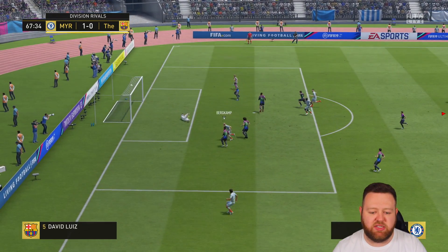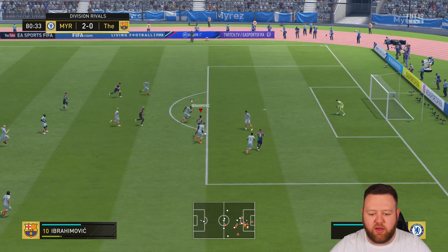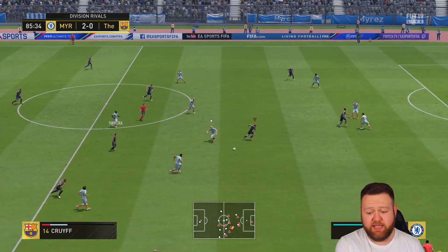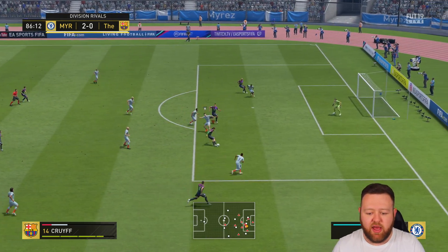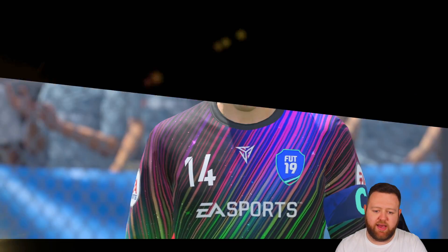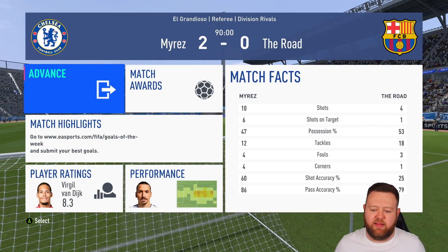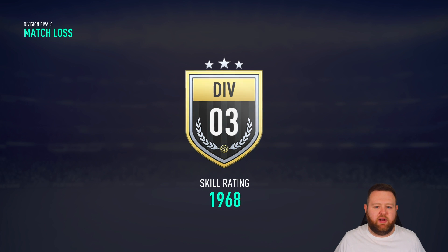He can get in those positions, I just need to try and make it happen more often. The teams I was coming up against in Rivals were kind of crazy — some people had loan icon moments, some people had lots of regular icon moments. This particular match I was 2-0 down. I don't score — I get this chance with Cruyff, I could have definitely taken another touch, moved into the box and probably played it across, but I wanted to take the shot when I did. That wasn't smart. I lose 2-0 there, and the players and teams you come up against in Rivals, for me, is the least enjoyable side of FUT.